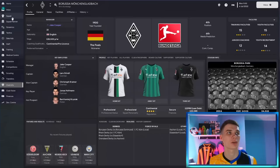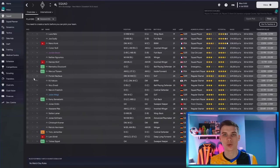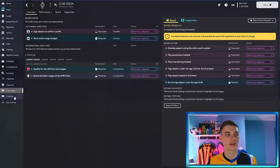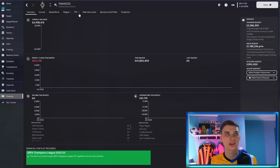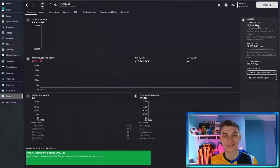Let's imagine you've come into a club — here in Mönchengladbach — and you know nothing about the team, the players, or the tactical style you're going to play. The first thing you might do is check out the club info, the club vision, the things the board are looking to see from you. You might check your squad and your transfer budget, but once I know the general history of the club and what the board want, I look at their finances.